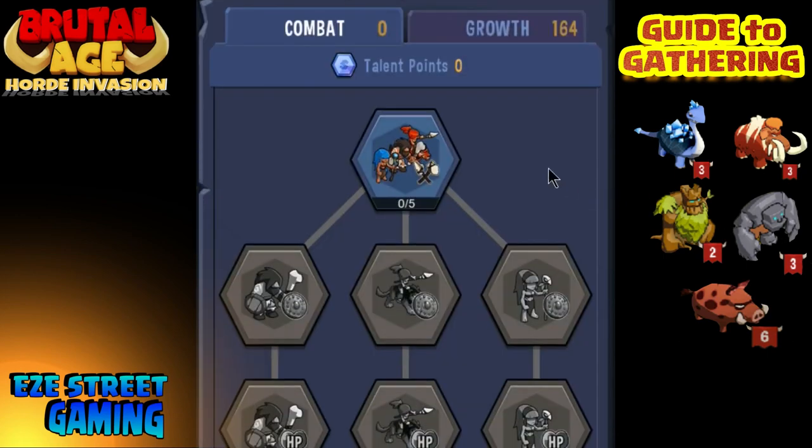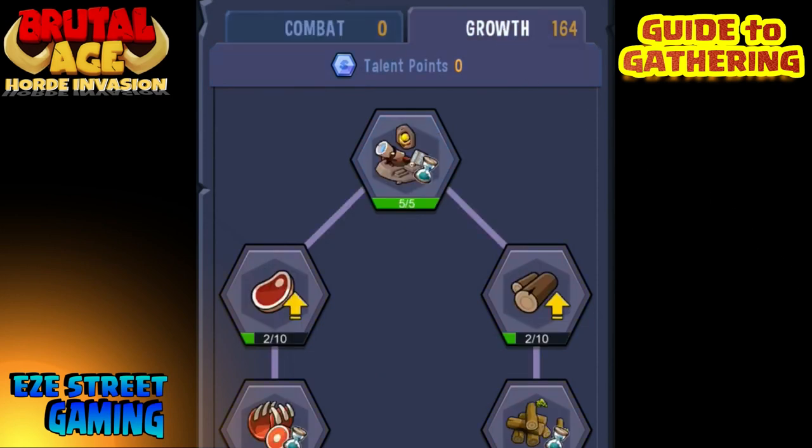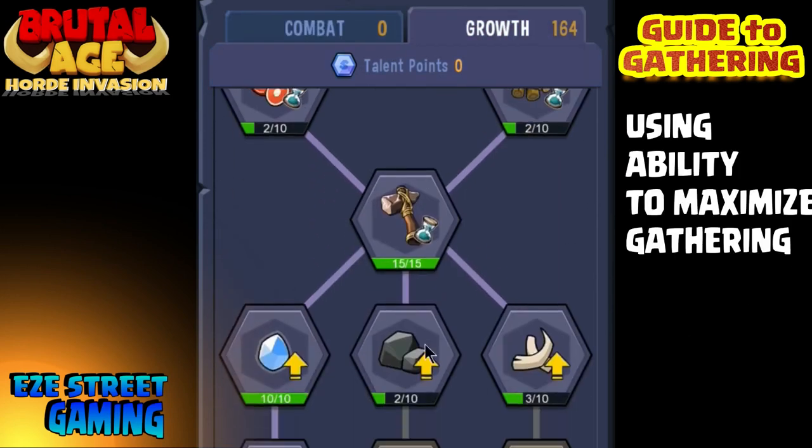That's going to depend on what server you're on and what's going on. Certain servers, you have to hide your troops every time. But on peaceful servers, you can actually go out collecting when you go offline.